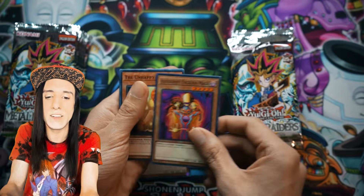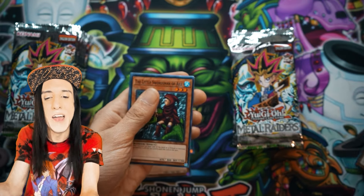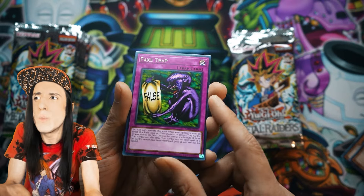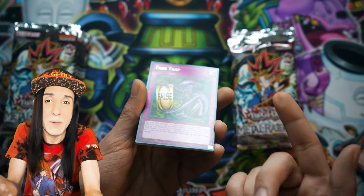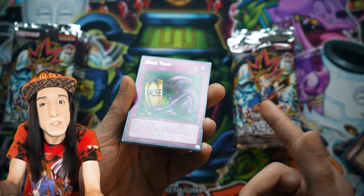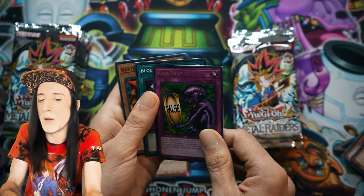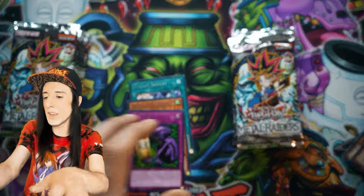Kamenari Attack, Illusionist Faceless Mage — Illusion Monsters are so cool. Little Swordsman of Ale, Fake Trap. I've had so many duelists use Fake Trap against me, because when you think about all the power cards back then — Heavy Storm, Harpie's Feather Duster — and it looks like Block Attack. So hey, we got our Stop Defense, now we have our Block Attack.